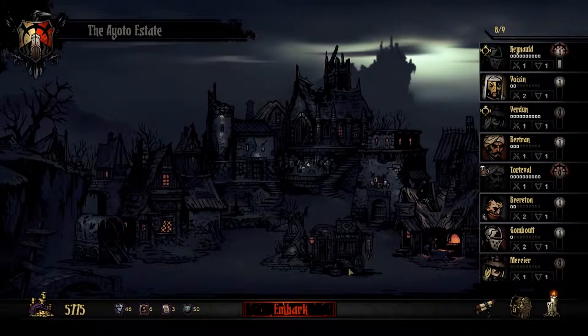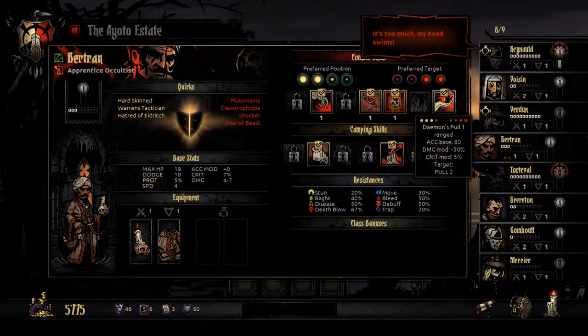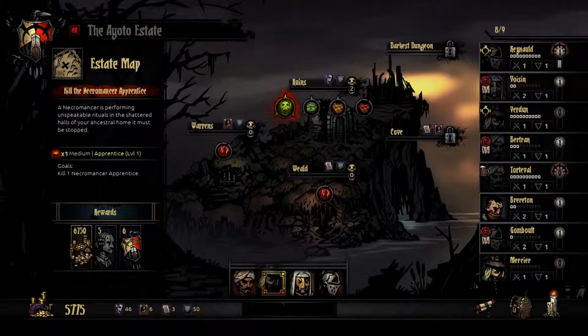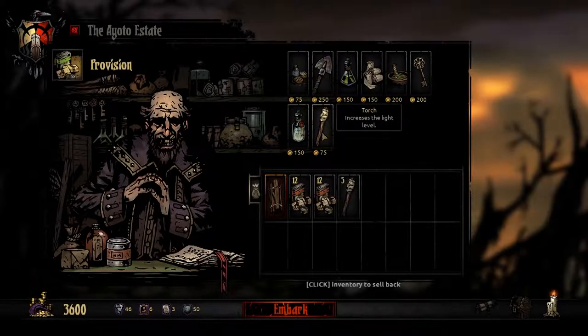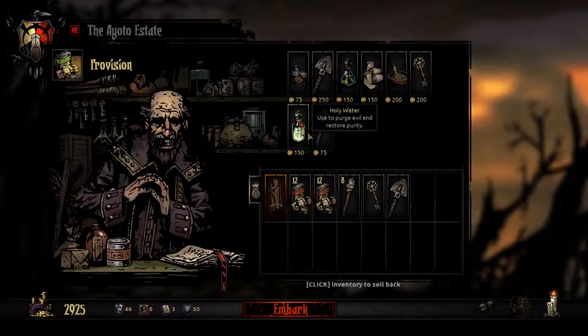Daemon's Pull - 800. I can afford that. So: Bertrand goes there, Gumbolt goes there, Voisin goes there, and Mercier goes there. What I learned last time is that I need a lot of food. That makes torches. Grab one of these, grab one of those. I've got to hope this pays off or else I am screwed.